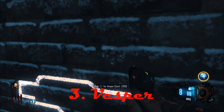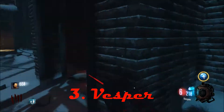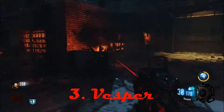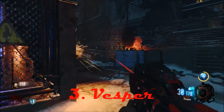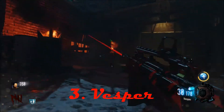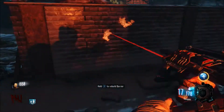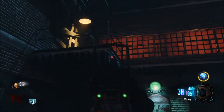Coming in at number three is the Vesper — a submachine gun found on both Shadow of Evil and The Giant, but we're talking about the wall weapon version on The Giant. The fire rate on this thing is absolutely insane; if there's a zombie in front of you it's going to die because it has like the fastest fire rate in the game. The only problem is ammo, but the good thing is ammo is literally right there on the wall, close to everything — basically in the middle of the map.